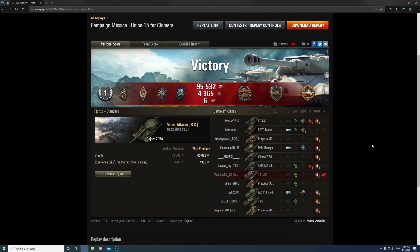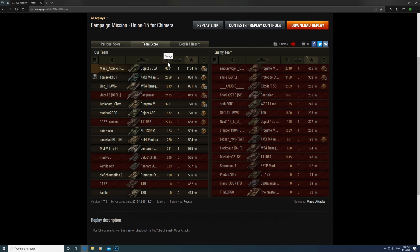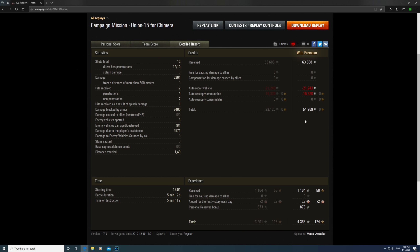Let's have a quick look at the stats. It was a Class 1 badge. We've got the Confederate Medal — you've got to hit more enemy vehicles than any other player on your team, at least 6; we hit 9. We've got the Steel Wall — saved the most hits, at least 11, with a potential damage of 1,000; we bounced 2,460 potential damage. We've got the High Calibre for our 6,261 damage. Top of the table for XP with a base XP of 1,164, top for damage, and we made 54,000 credits. Plus 4,365 XP — that's due to a personal reserve bonus and an award for the first victory of the day, which was a times 2.